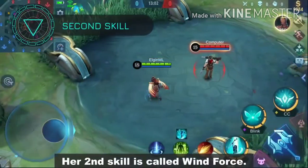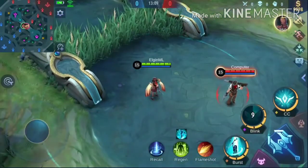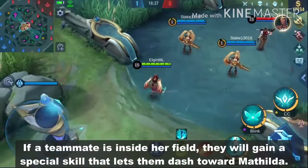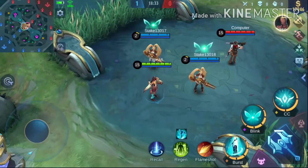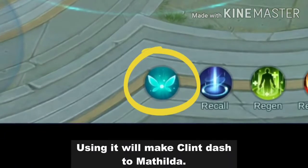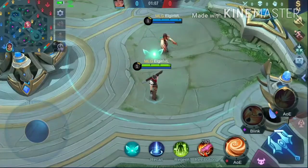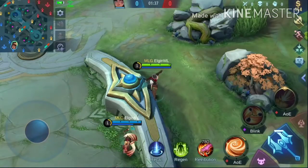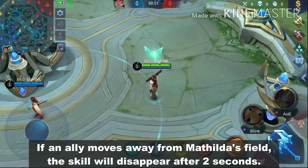Her second skill is called Wind Force. It lets her dash forward. After landing, she will create a field around her. If a teammate is inside her field, they will gain a special skill that lets them dash toward Matilda. If an ally moves away from Matilda's field, the skill will disappear after 2 seconds.